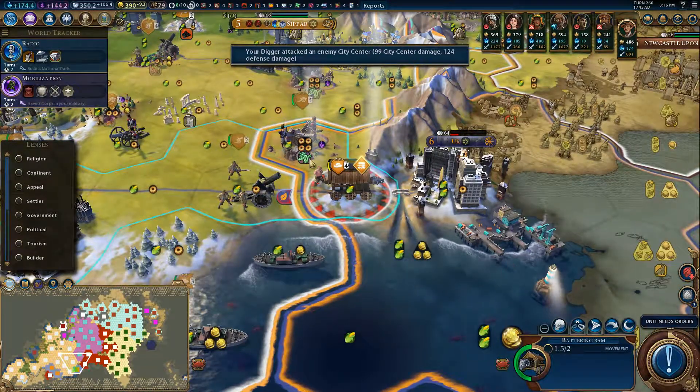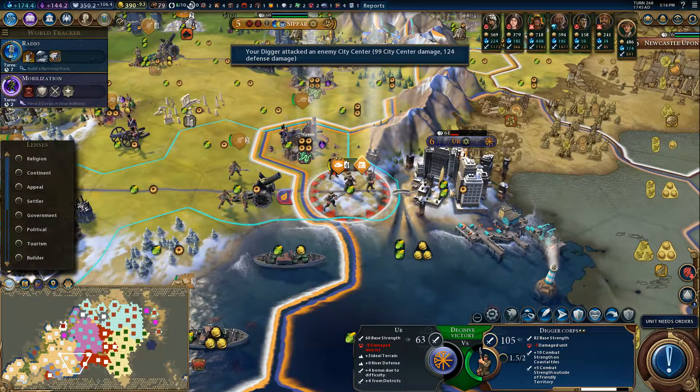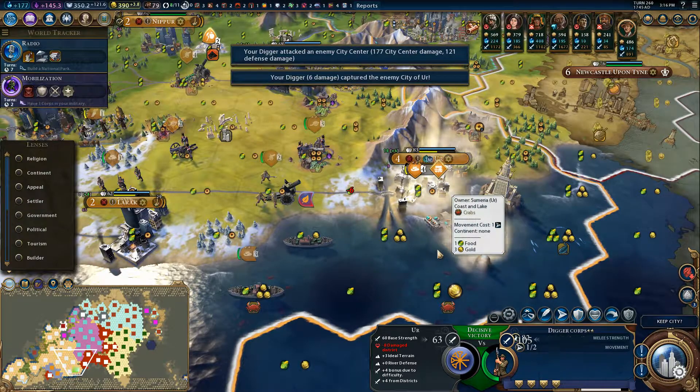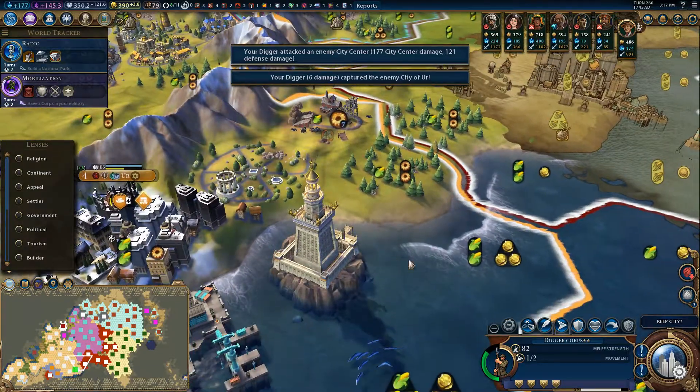This turn that city falls, because these guys can attack again. Perfect. Alright, Ur is ours. Oh, and the Great Lighthouse is here - I did not see that.